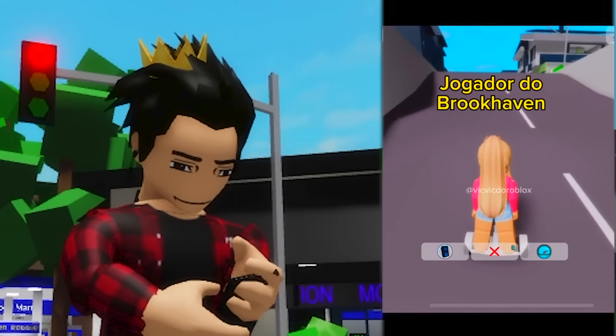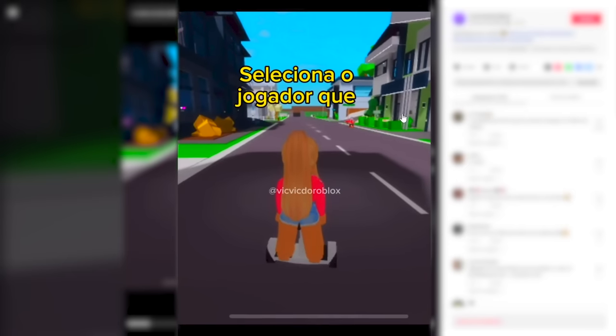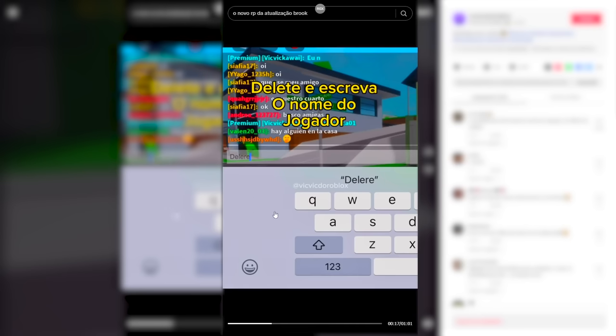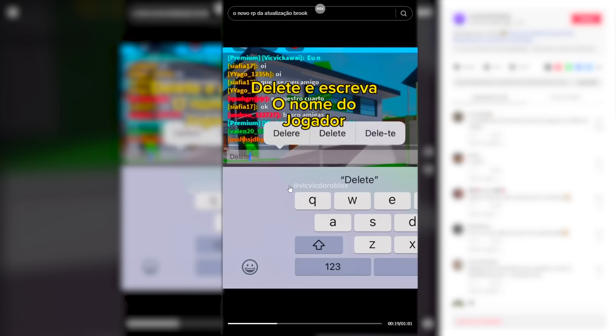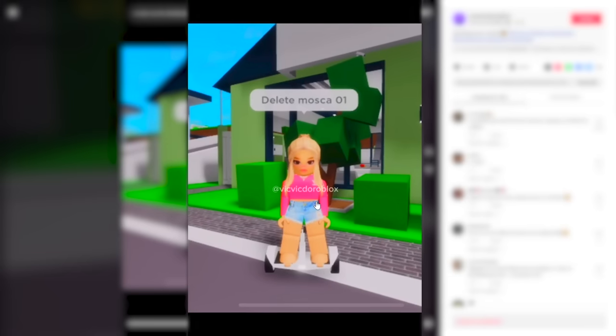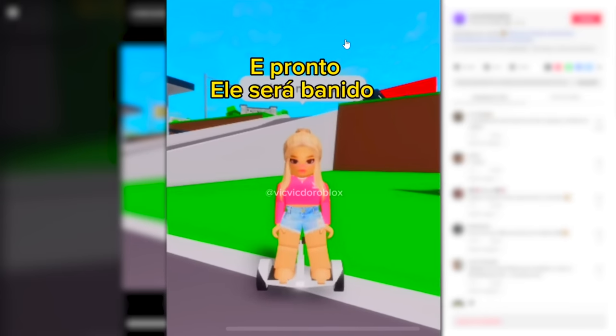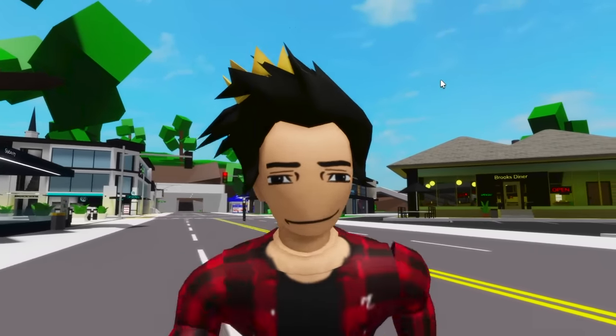Apparently, this girl on TikTok has found a way to ban players in Brookhaven. First thing we gotta do is search for someone we want to ban. After doing that, we need to go into the chat and write 'delete' and then their nickname beside it. Then we just need to wait for a little bit and they'll be banned — you can even see their house disappear. I doubt that this is gonna work, but let's try it anyway.